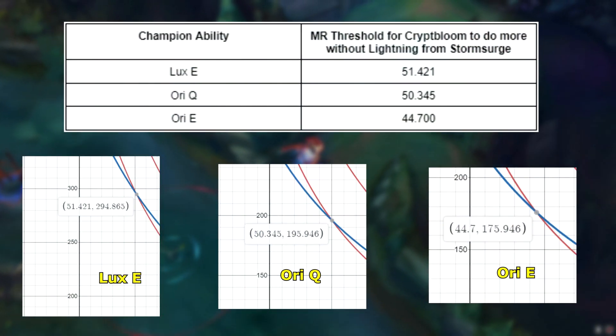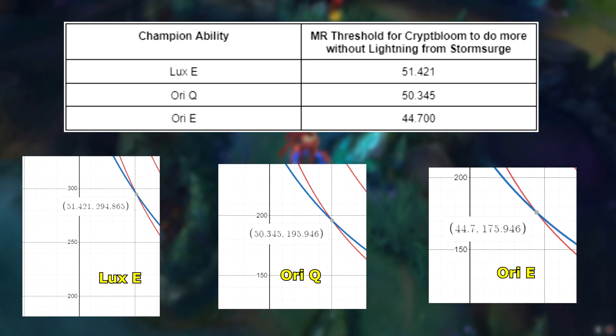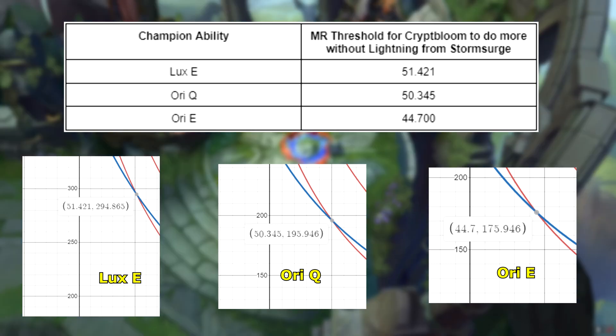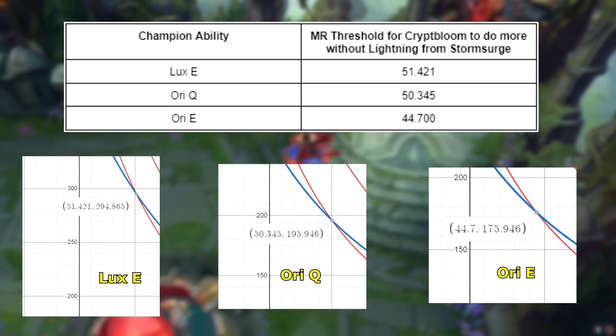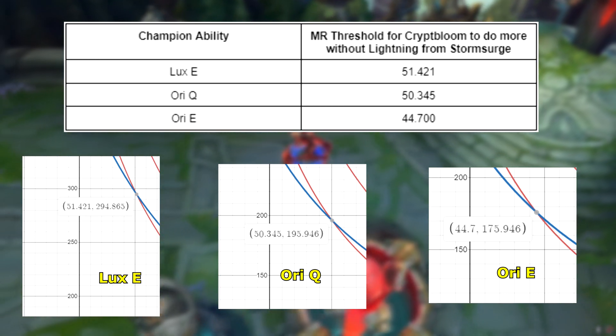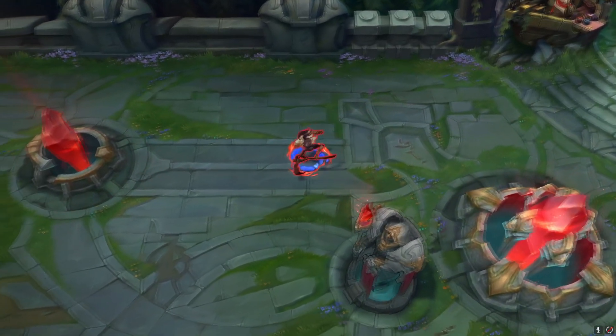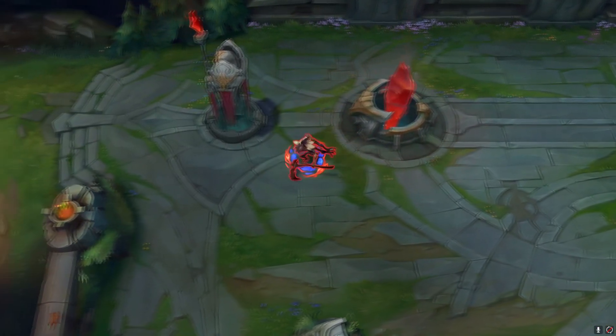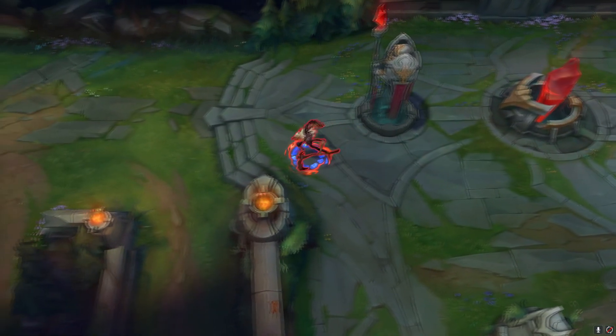Here's the data I gathered using the interactive graph. On the left, you have the champion abilities — Lux E, Orianna Q, Orianna E. On the right, you have the MR threshold for Crypt Bloom to do more damage than Storm Surge without the lightning passive. As you can see across the different abilities, the MR ranged around 44 to 51 MR. But we also have to consider the other parts of Storm Surge — Storm Surge also has that lightning passive, so now I want to address that part of the item.